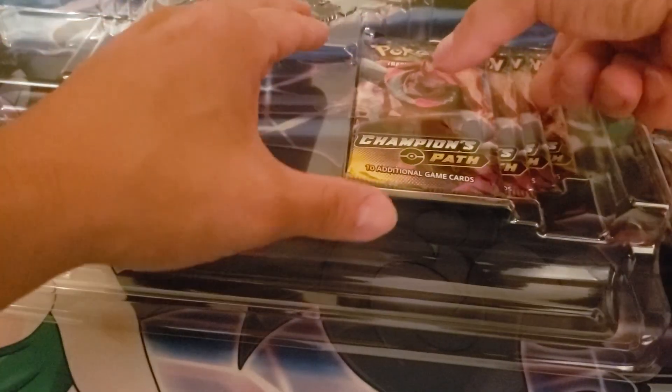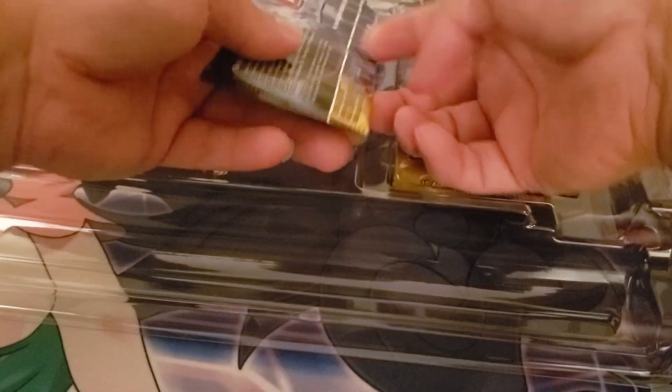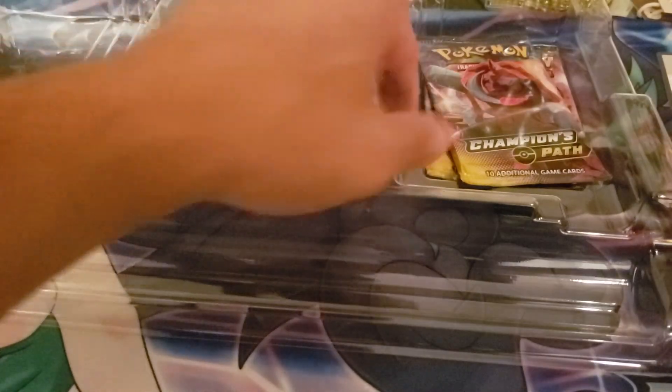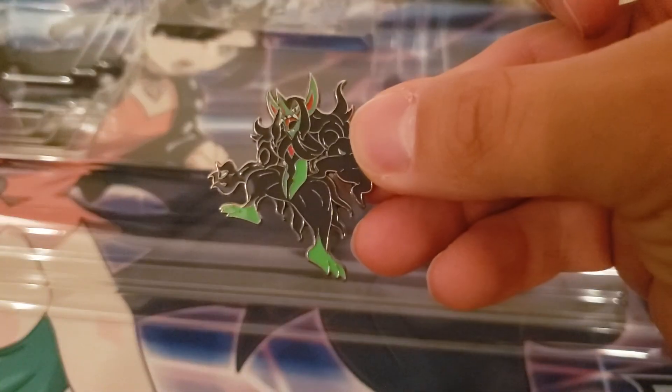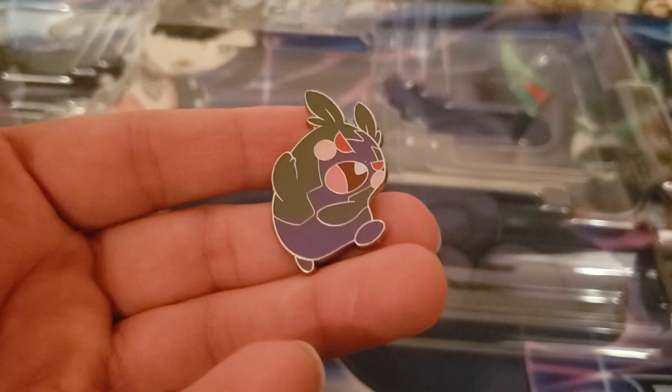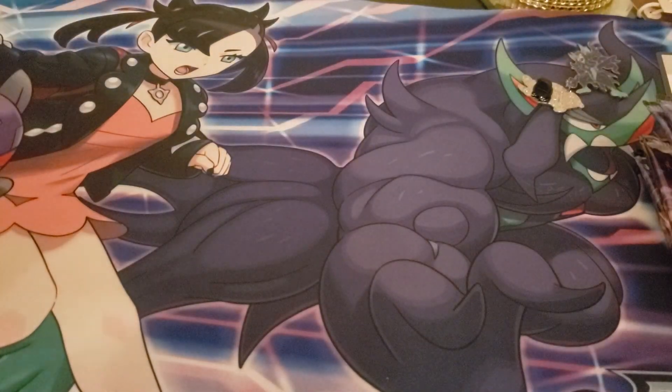They taped up these packs - here's the code card. Let's take the tape off this pack as well. And then this dope Grimmsnarl - oh that looks awesome - pin! And this looks like an evil shiny Morpeko. That's dope, that's dope.